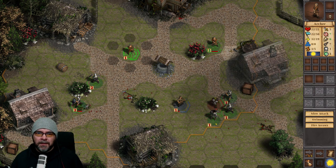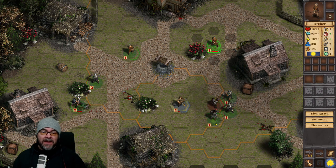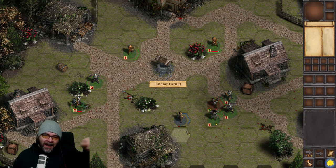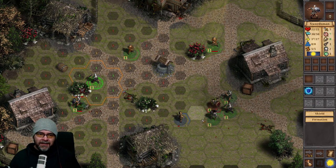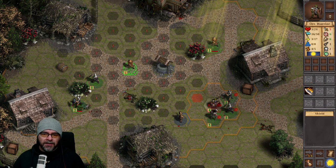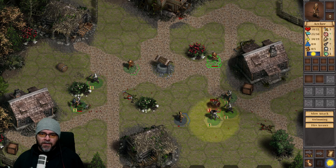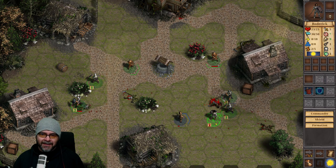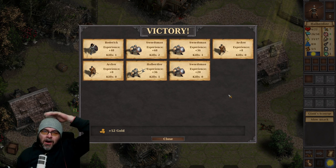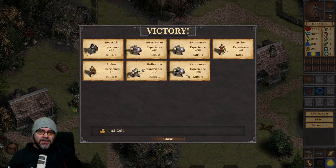The other archer — Dave. If the peasant runs in and gets killed, I'll be really quite annoyed. He's standing well back, poking from a distance. Just get closer, Willy. No. Oh my word, they're so bad. Victory! 52 gold. No kills for the archer, two kills for the swordsman. The halberdier was probably man of the match — he killed the rider really quick.